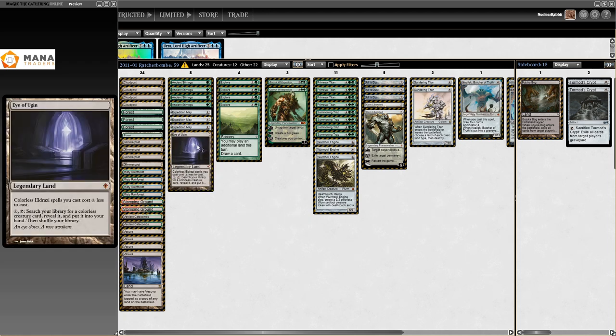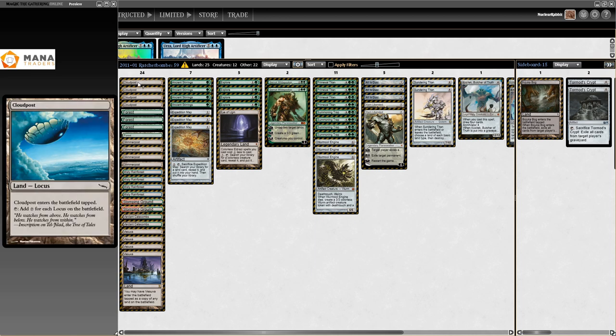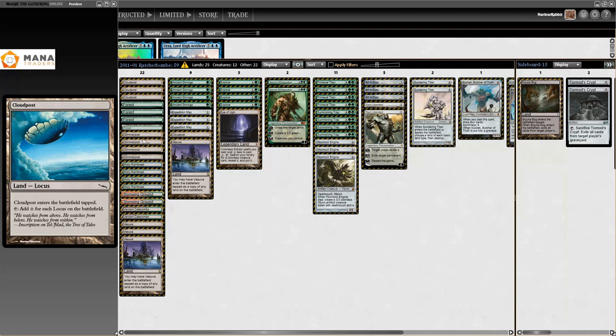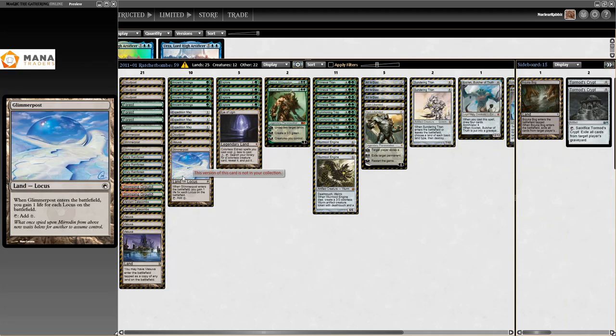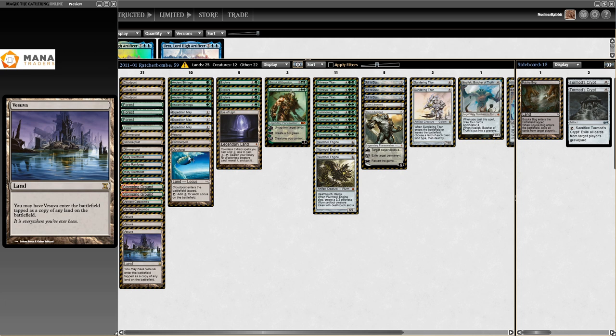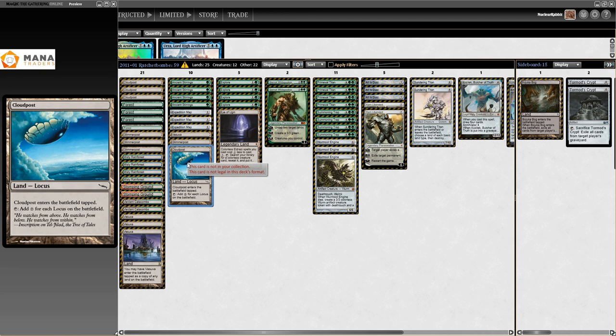So why is this deck so powerful? What makes Cloud Post better than Tron? You get Cloud Post adding colorless for each Locus. You go Vesuva, copy the Cloud Post, and have Glimmer Post for life gain. Turn one: one Cloud Post, one mana. Turn two: Vesuva copies Cloud Post — both generate two, so you have four mana on turn two. That's already very dangerous. Then turn three Glimmer Post — you gain three life, each Cloud Post makes three mana, so you have six mana. That's basically Tron.